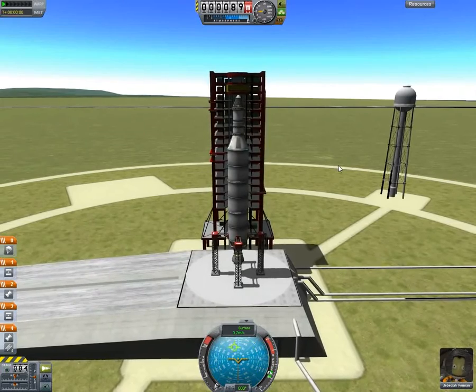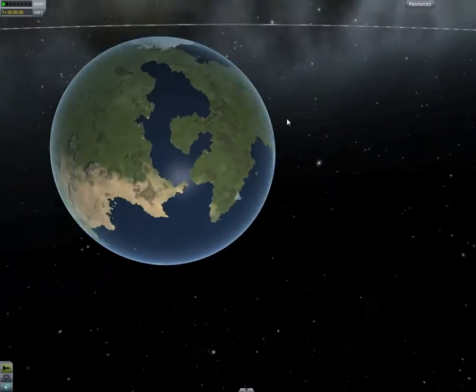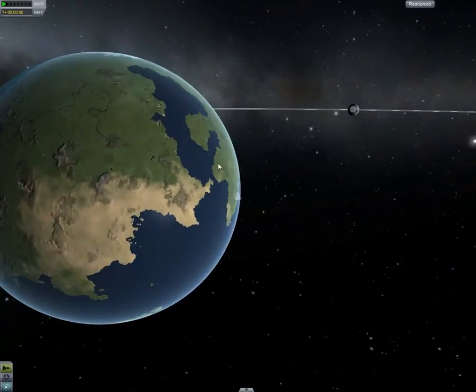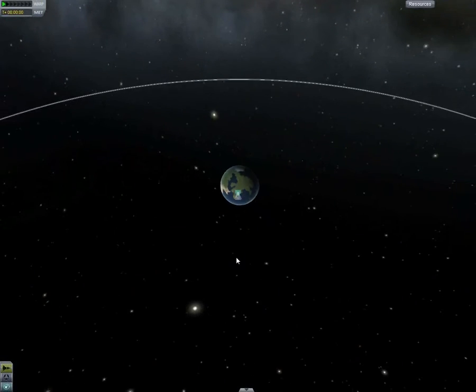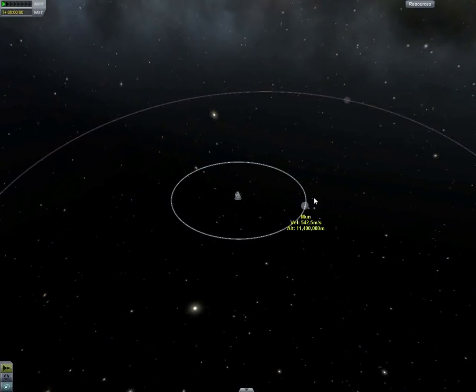If I press M, it takes us to map view. So that's our planet Kerbin - this kind of looks like Africa and Europe a bit. There's the sun. If you mouse wheel backwards you'll zoom out. This is the Kerbin system - we've got two moons: the Mun, and Minmus. Minmus is tiny, like an icy kind of planet with frozen lakes. The Mun is just like the Moon.